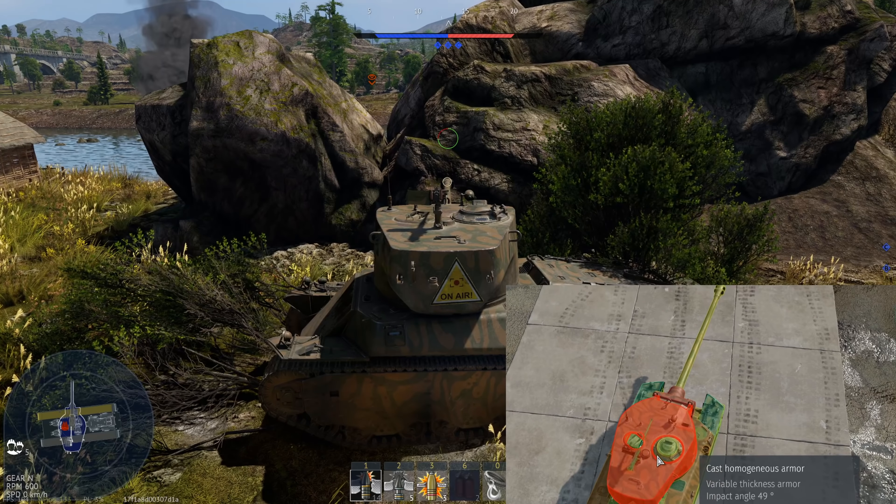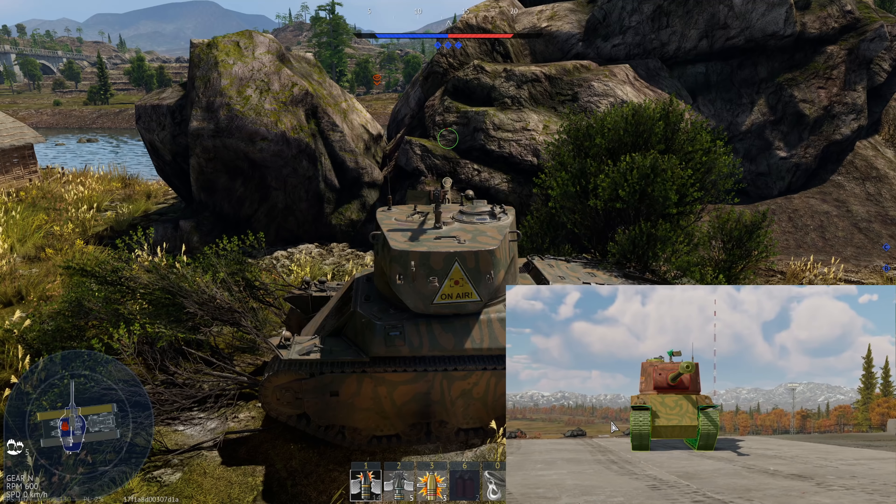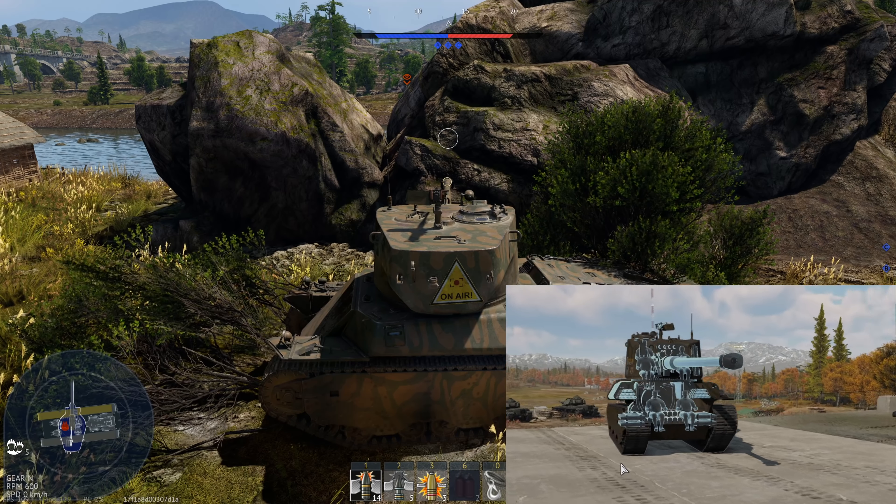The engine deck is one inch or 25.4 millimeters, and the roof of the turret is a bit thicker at roughly 30 millimeters. So it has troll armor — at times really tough.